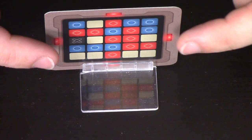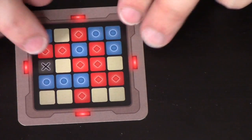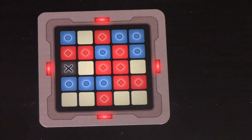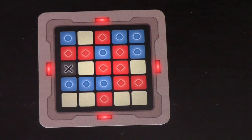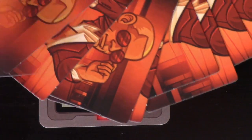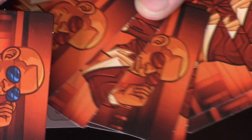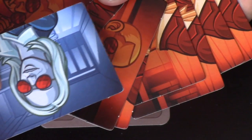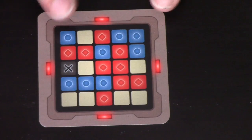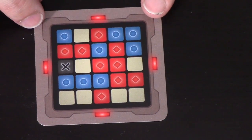The spymasters are going to be looking at this key here. I'm just going to remove it from the holder so we can see what's on it. The board around the edge indicates which team goes first — in this case, it's the red team. So the red team is going to have eight spies they have to find plus the double agent. The double agent is a double-sided one: if the red team goes first, you put it this way around; if the blue team went first, you'd put it on the blue side.